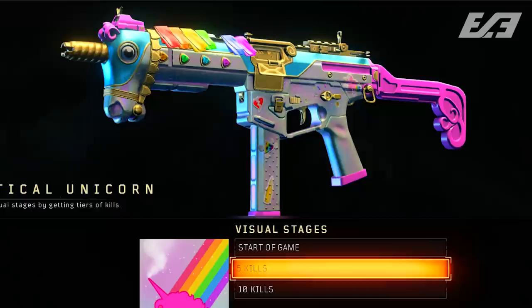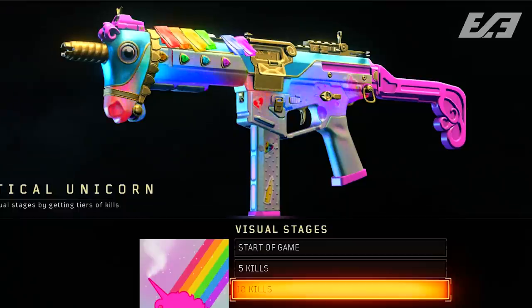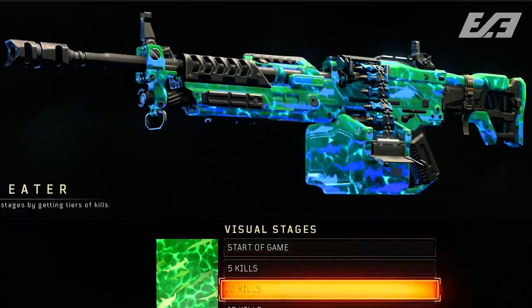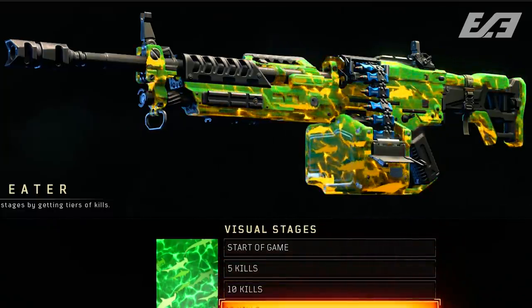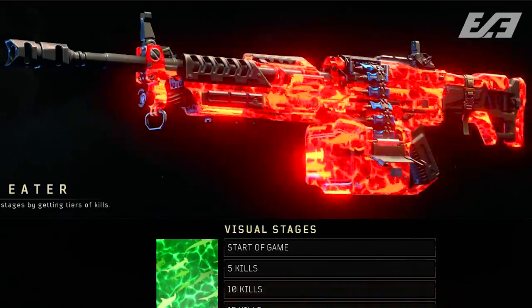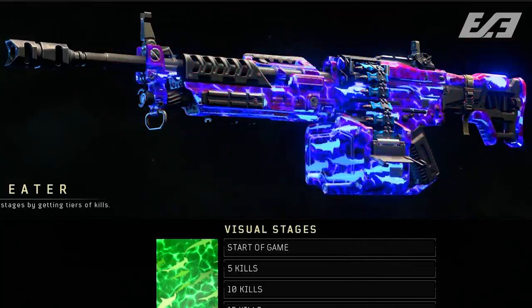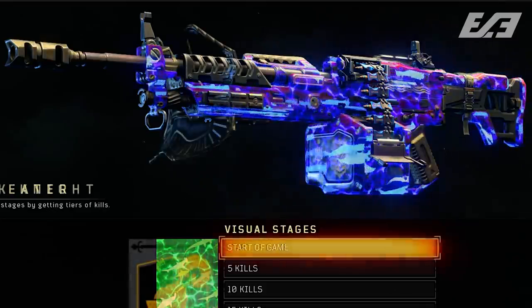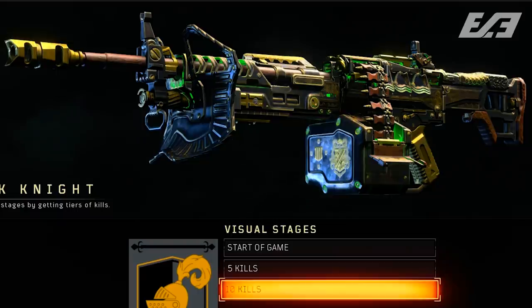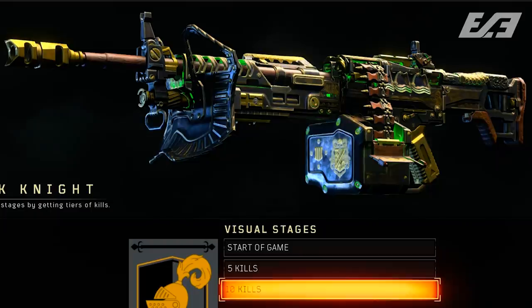The second option: maybe we see the ability to buy them individually — say six or eight dollars — getting the signature weapon, reactive camo, and mastercraft all in one bundled purchase. However, I'm a bit turned off on that idea because there aren't any data mined assets that point to just those three being on sale for each weapon. Instead, I think they're more likely to be bundles where those three things come packaged with supply crates in the background, jacking up the price further — possibly 20 dollars each.